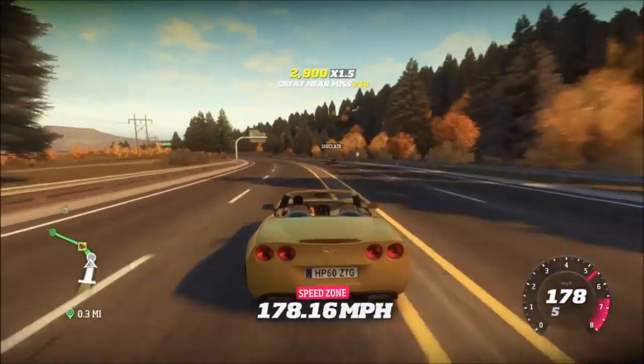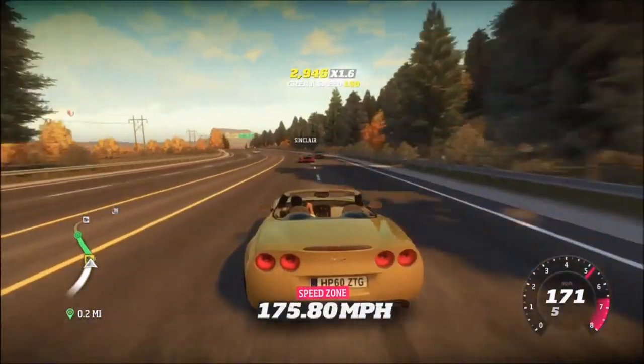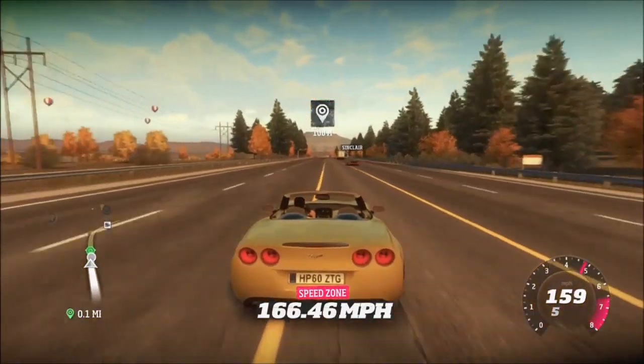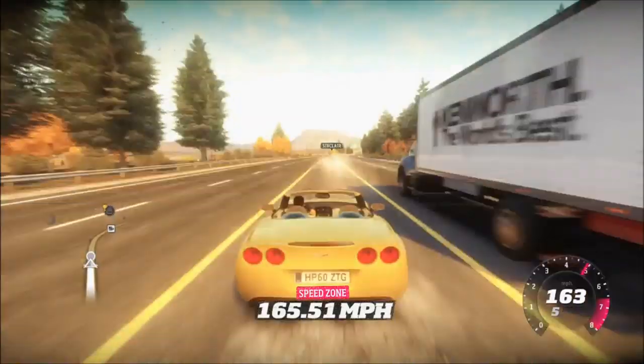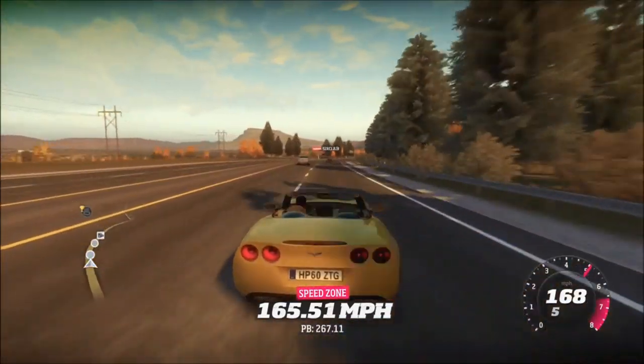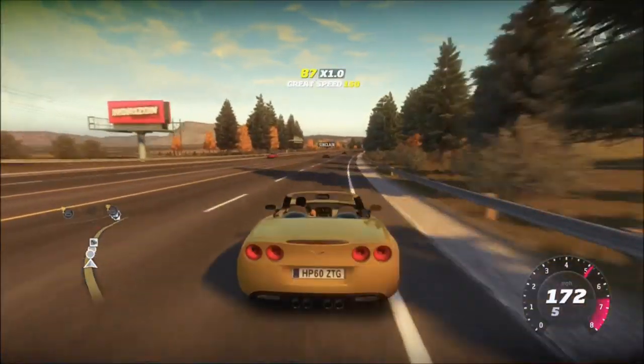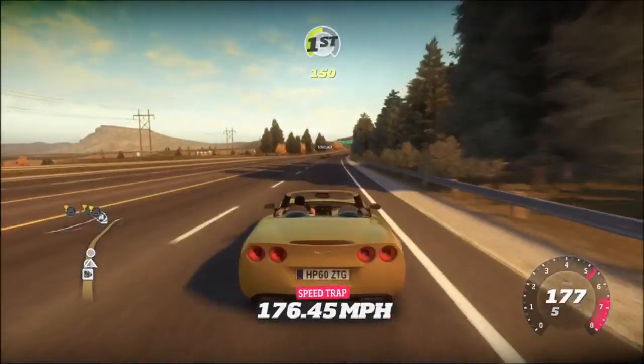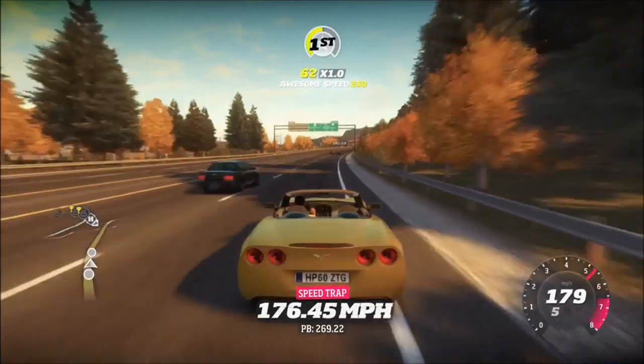Even though it doesn't bring anything radically new to the Corvette table beyond being an open top — which you don't see in that many games — that's not necessarily a bad thing. It means you've got everything that's already great about a Corvette, but it's a convertible as well. So the Z06, the ZR1, even a base model Corvette in something like Test Drive Unlimited — they're the obvious choices. A Grand Sport is a pretty rare unicorn anyway, and the convertible version even more so.